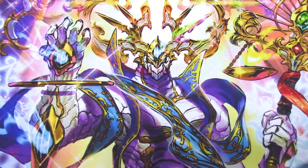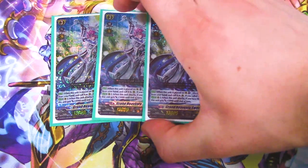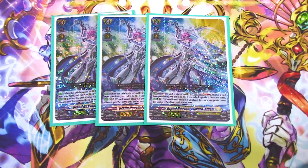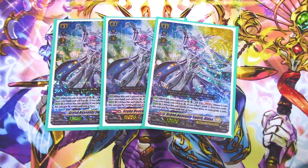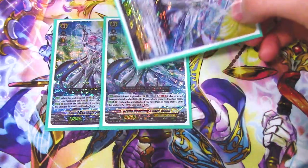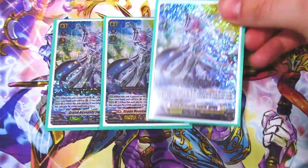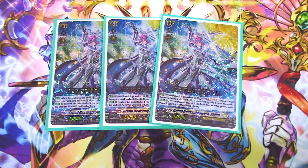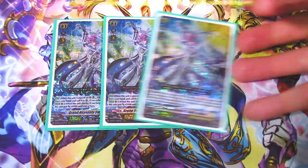Next for grade threes we're bringing in some Bastion support — Aiden. When this is placed on a rear guard circle, you counterblast one, soul blast one, call a card from your hand to rear guard, and if you call a grade three, you draw two cards. This helps filter your hand and build resources. The second skill is when this attacks, if you have three or more grade threes, it gets 5k. This deck runs a lot of grade threes so that skill will go off consistently.